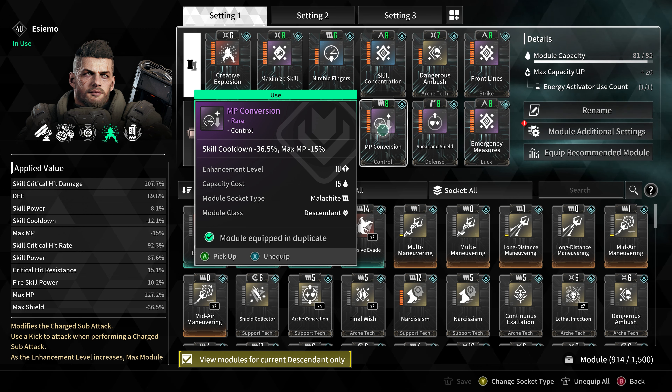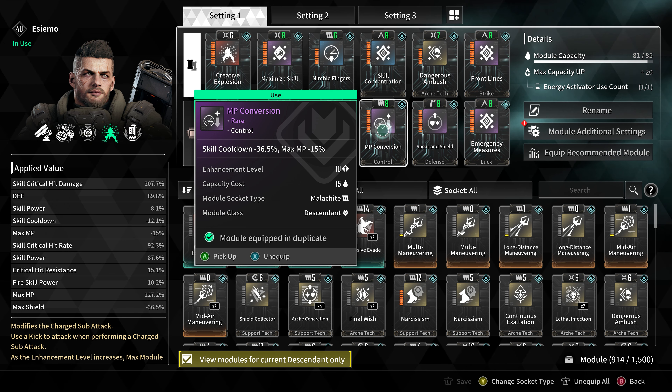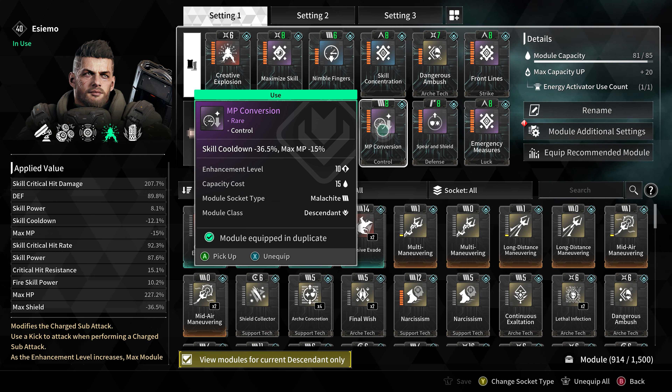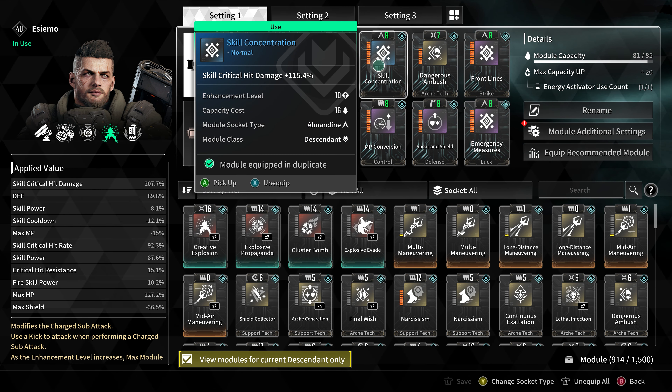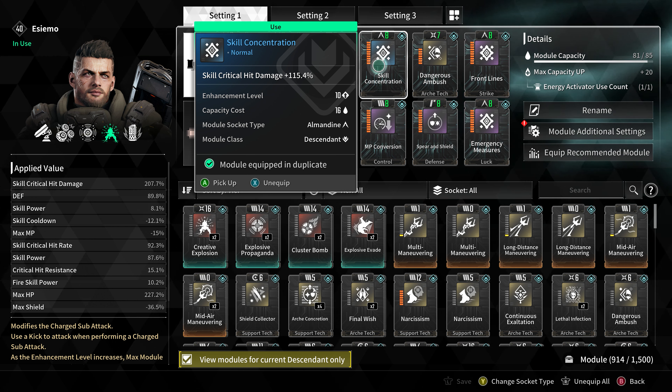To really dish out the top potential of our skill, we use Skill Concentration to increase our skill critical hit damage by 115.4%.